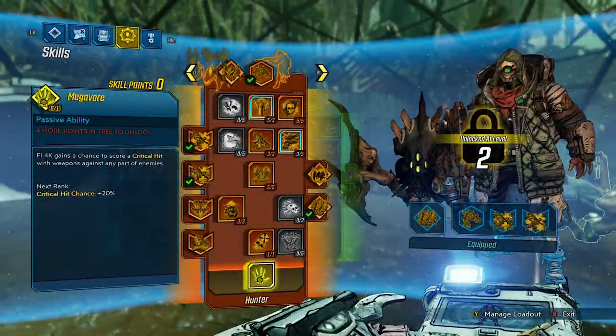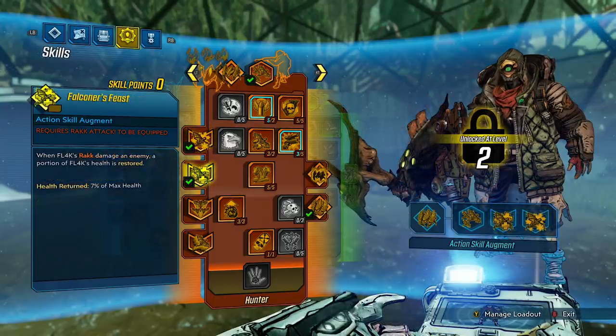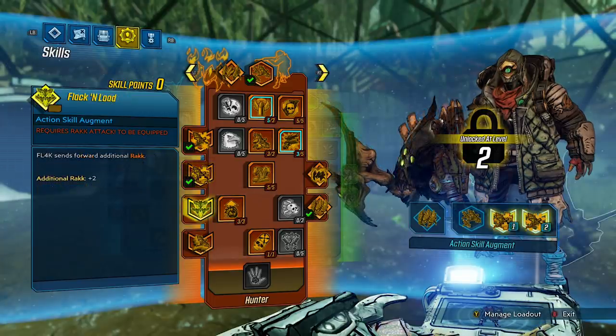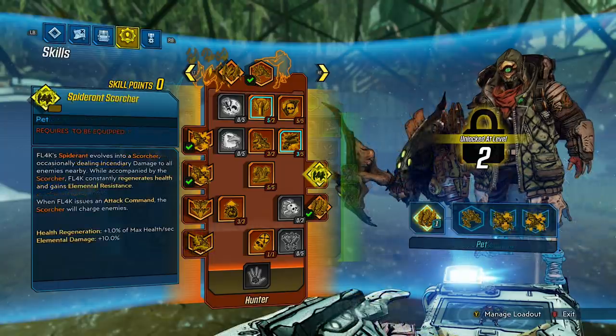Onto the augments. If you don't know what augments are, it's something you attach to your action skill — and for Flag's case, it's also a bonus you can put on your pet. Rack, Open a Cold One — that's a reference to a very popular meme — converts Flag's rack to cryo damage, deals cryo elemental damage. Falconer's Feast: when Flag's rack damages an enemy, a portion of Flag's health is restored. Health returned: 7% of max health. That sounds like a really good survival skill. Block and Load: Flag sends forward an additional rack — plus 2. You can combo this with other augments to restore even more health or freeze enemies easier. Rackcelerate: Flag's racks have an increased cooldown rate and gain an additional charge. Skill charges: plus 1. Cooldown rate: 20%.